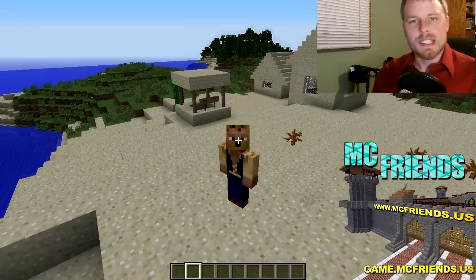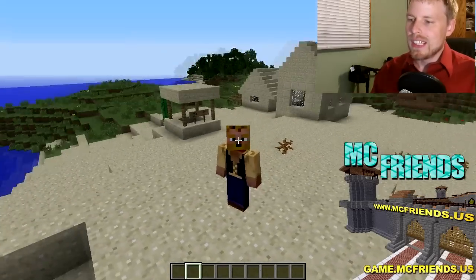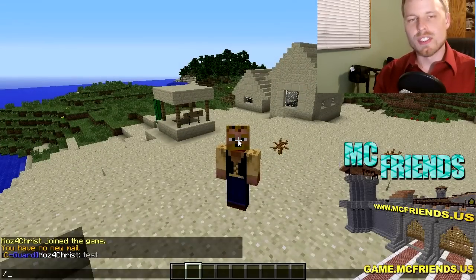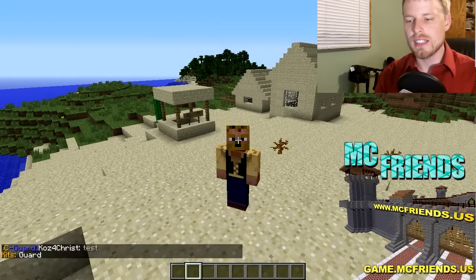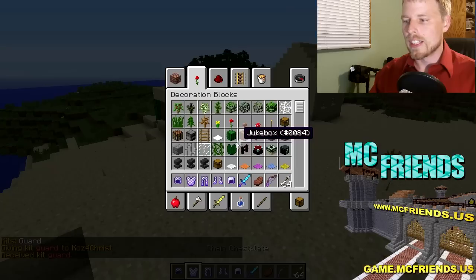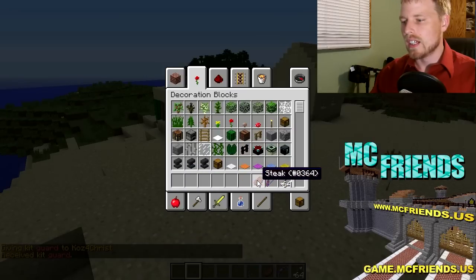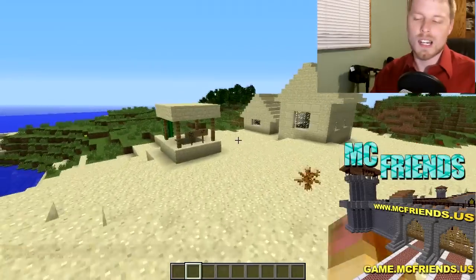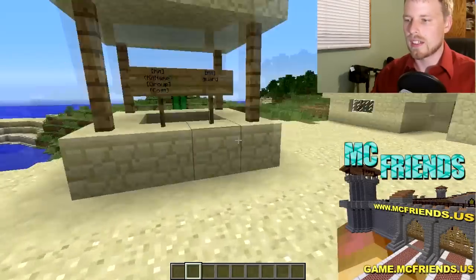Here we are in the server — I'm a guard, let's test it. You can do '/kits' to see the kits available to you, then '/kit guard' and it will give you everything you need. I am in creative mode right now, but that's fine. I'm not op — I just set myself up through the permission system.